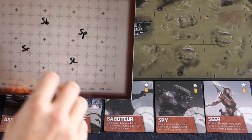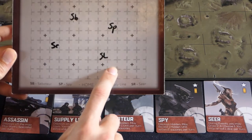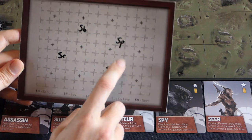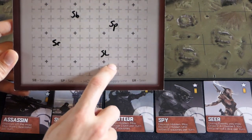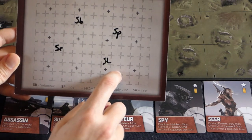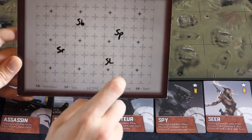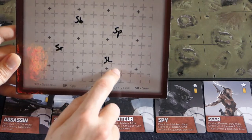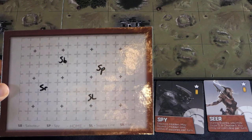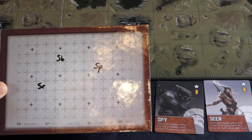With triangulation, you can work out exactly where the specialist is operating. To count the distance, use the rule: go diagonally until you're in a straight line with the target, then go straight — that gives the right answer every time. Once all assassins have had their attempts and any hit specialists are removed, you move on to the spies.